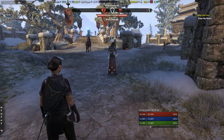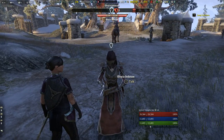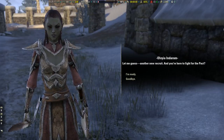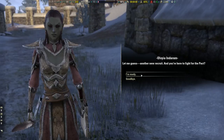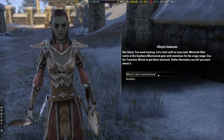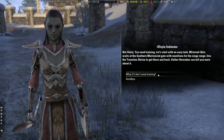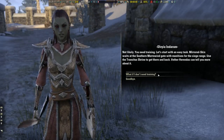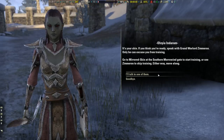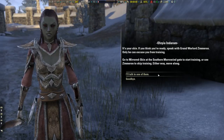Now I'm going to talk to the NPC right at the gate. Every faction has a different NPC, but you'll always find the person you need to talk to right here at the beginning of the gate. The NPC says: 'Let me guess — another new recruit. And you're here to fight for the Pact. You need training. Let's start with an easy task. Mirrored Skin waits at the southern Morrowind Gate with munitions for the siege range. Use the transitor's shrine to get there and back. Father Herondas can tell you more. If you think you're ready, speak with Grand Warlord Zimmern — only he can excuse you from training.'